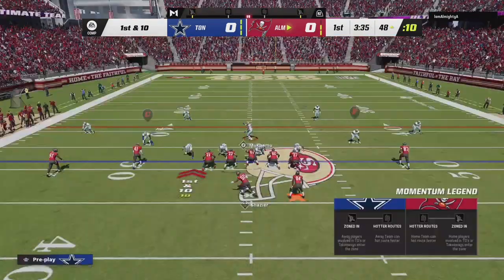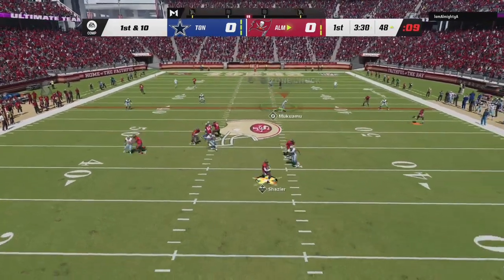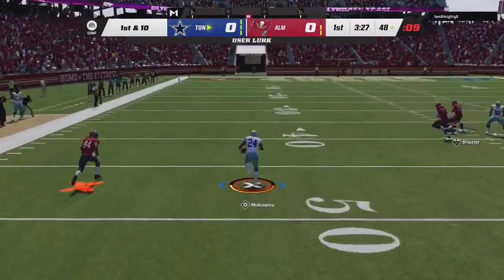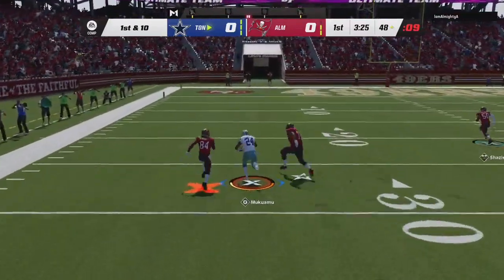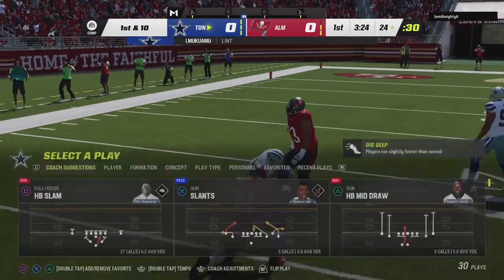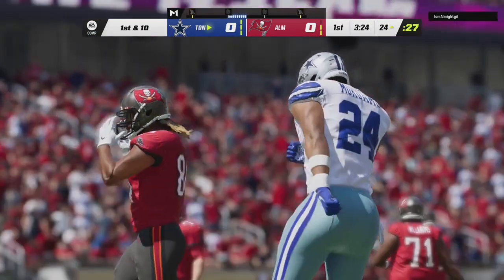First down and 10 at the 48-yard line. Let's see what we do here. And he gets baited — holy, why would you throw that? And Israel is so slow, bro. Darren Woodson probably cribbing that. But hey, it is what it is.